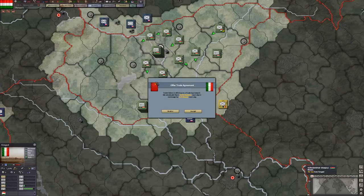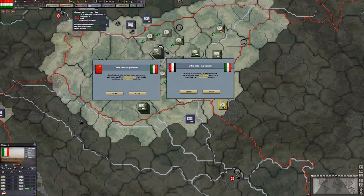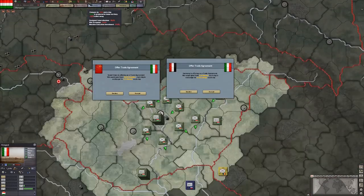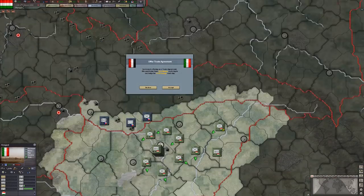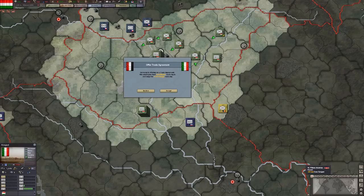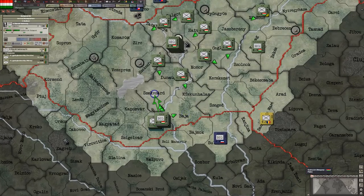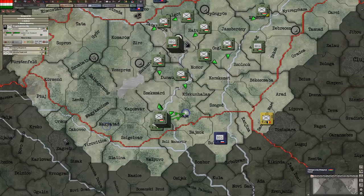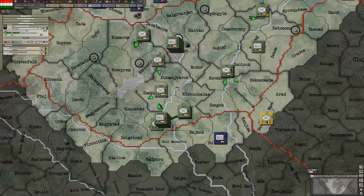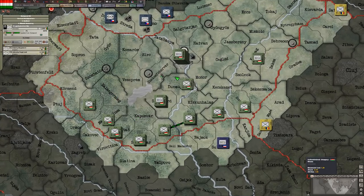There are also some trade agreements rolling in. The Soviet Union wants 20 supplies and we are producing in excess with almost no money left, so let's accept. Germany is offering some energy — we're producing three extra energy but could use more, so let's accept that as well. I'm going to place my headquarters behind the front line because they can get a little intrusive. Let's speed up the game and watch our units take place on the front lines.